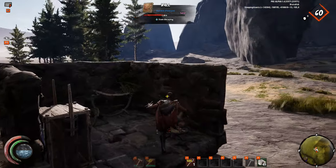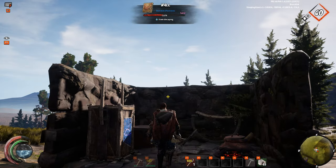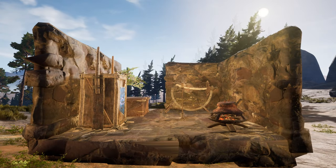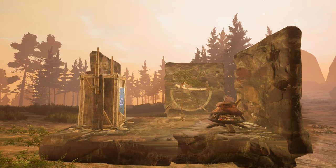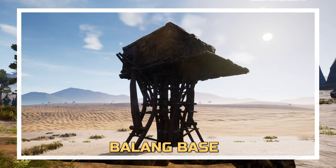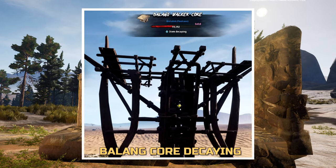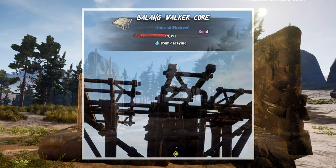Without resources, a base will start to decay around the same time, though some pieces might go before others. Anything standing on a decayed building piece will also disappear with it, though for a limited amount of time all items from chests and similar go into a loot bag and can be rescued. This is also the case for bases built on the Balang and Siler founder walkers. The building pieces will decay first, and ultimately the walker core itself will also decay if it remains unpacked — it just takes a lot longer as it has more HP.